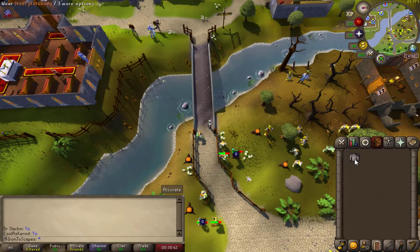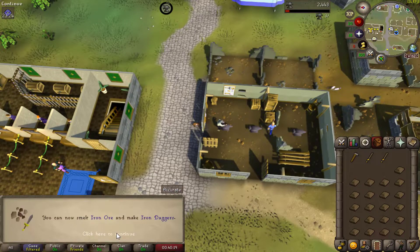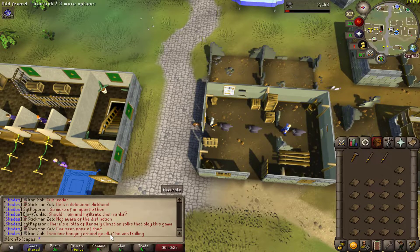If I somehow get the kite shield, I'll have a full set. While knocking out quest grinds, I got level 15 smithing so I can make iron bars. Up next, the knight's sword quest.